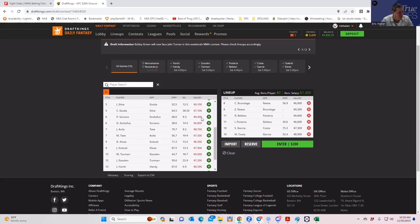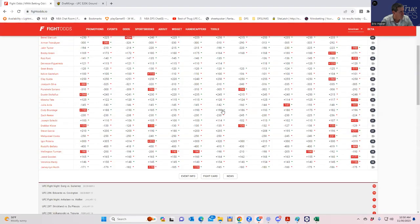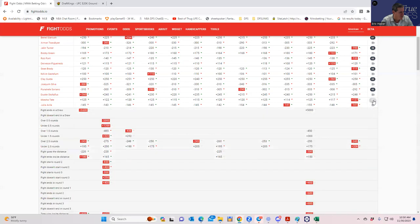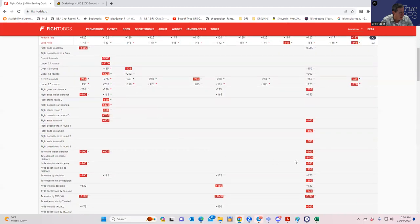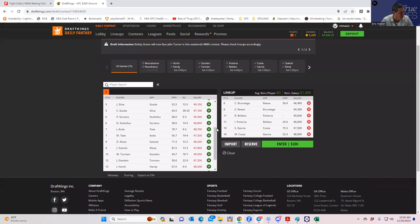Misha Tate versus Julio Avila — this can't possibly be a good DFS fight. Tate's inside-the-distance line is way out there, and Avila's is plus 300 but she's priced at 8700. I just don't think either fighter should be played in DFS.